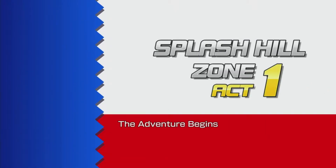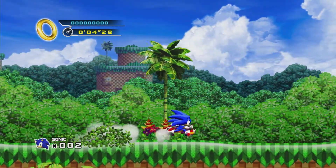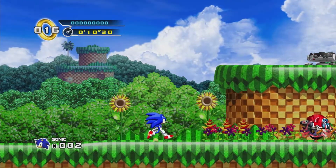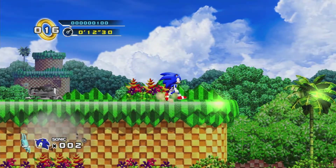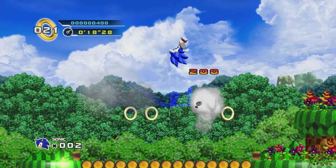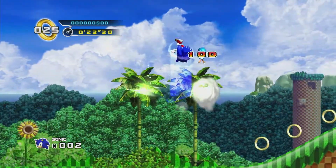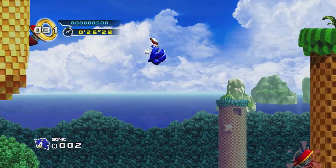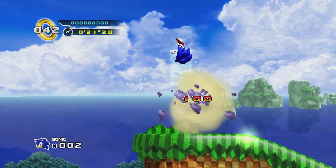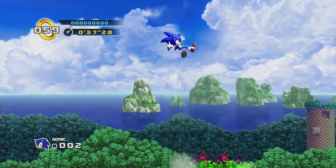We've got Act 1 of Splash Hill Zone, the adventure begins. This looks kind of very similar to previous versions of Sonic, but obviously a bit of better image quality, but still got to do the same thing — collect rings and free the little animals from Dr. Eggman. And even the zone we've got here looks very similar to ones on earlier versions of Sonic as well. So we're just going to carry on going through getting as many rings as we can.